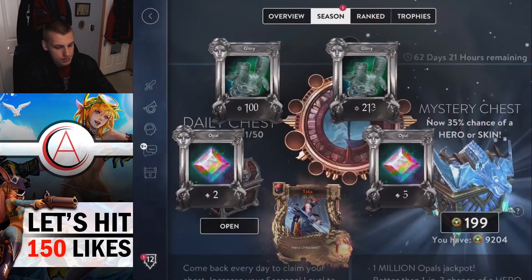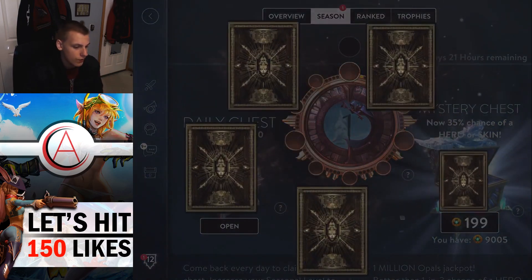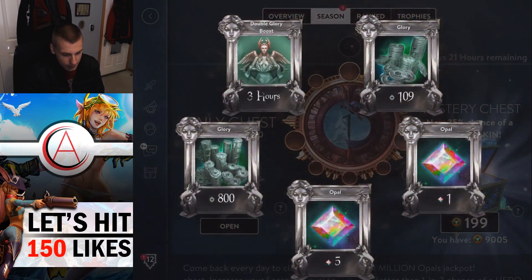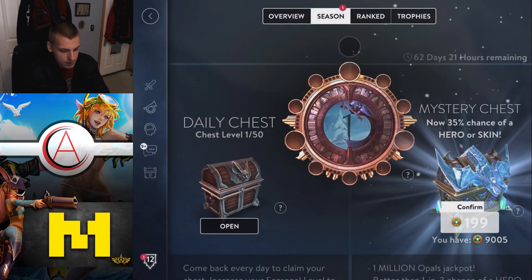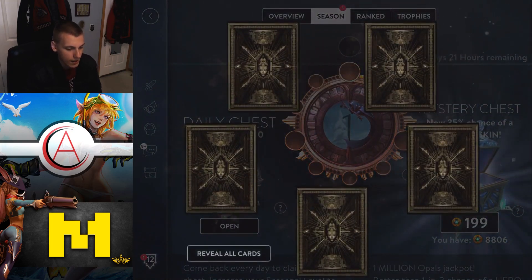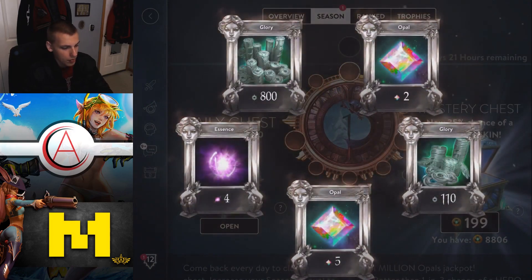Taka! Very nice — another hero. So that's 3 heroes and skins we've gotten so far, which is pretty good — from about 1,000 ice. Another 3-hour glory boost, very nice. I'm going to keep track of how many skins and heroes we get. So far we have 3.